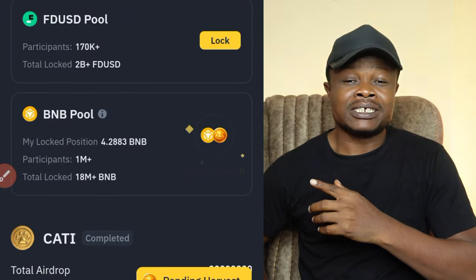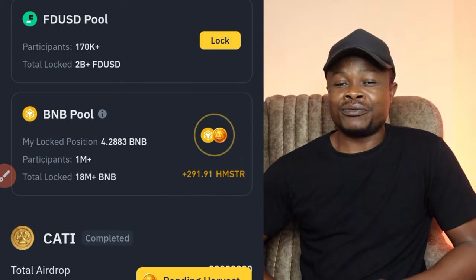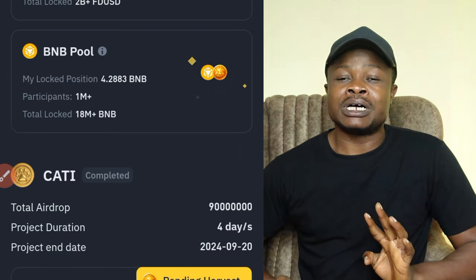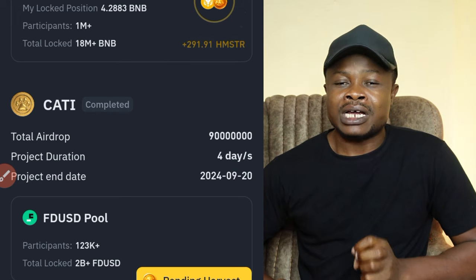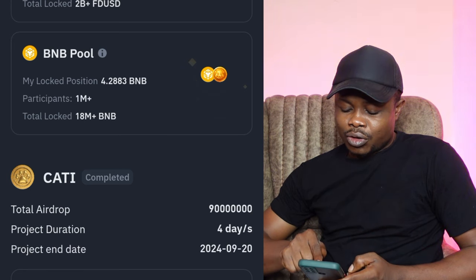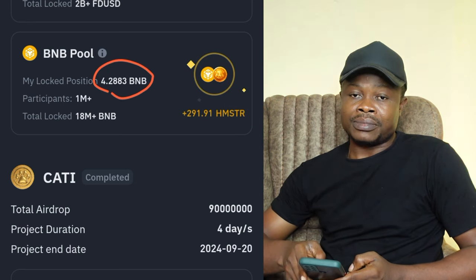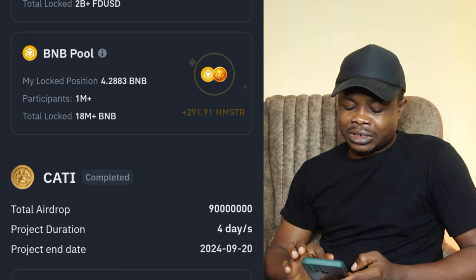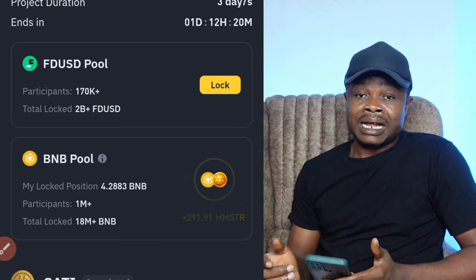This is what I have made so far participating in the Binance Launchpool program for the Hamster Combat token listing. As I said in my previous video, even if you didn't receive anything in the Hamster Combat airdrop, you can actually get a lot of tokens. As you can see on my Binance app right now, I've made over 291 Hamster coins, staking around 4.2 BNB — all for free, and my BNB is intact. At the end of this Launchpool program I'm going to receive the Hamster token plus my BNB that I've been staking. I've only farmed for a day and a half.